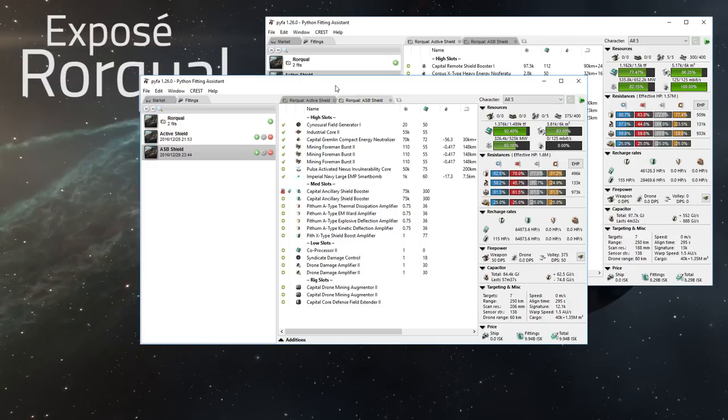For your high slots, you obviously want your PANIC module, your industrial core, and any mining links you want to run — that's about four to five slots right there. From there you can fit a shield booster, and smart bombs or heavy energy neutralizers are a consideration as well. You might also think about a cynosural field generator. Because the drone cost makes up the majority of the ship's total cost, there's really no option of a 'throwaway' cheaper Rorqual versus a more expensive one you intend to save — they're all expensive Rorquals with drones, and the necessity of protecting those assets means you want to fit these well.